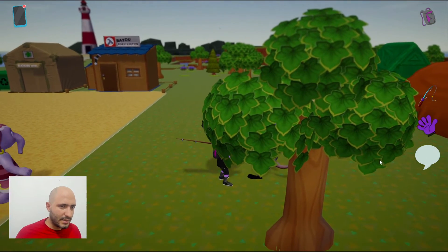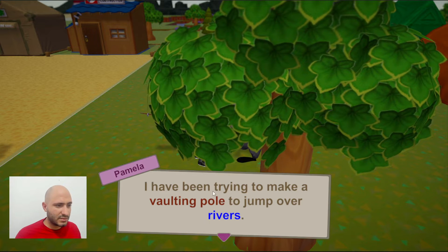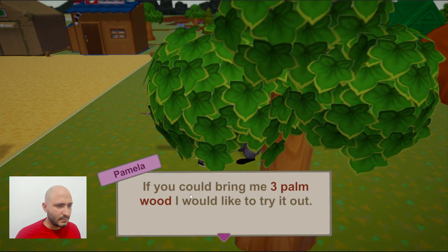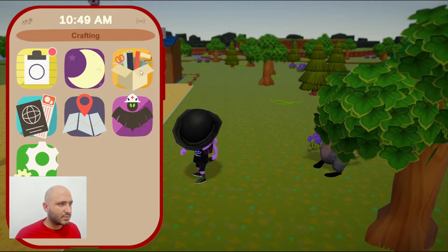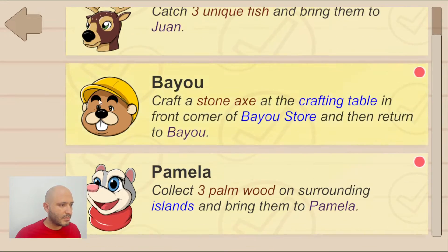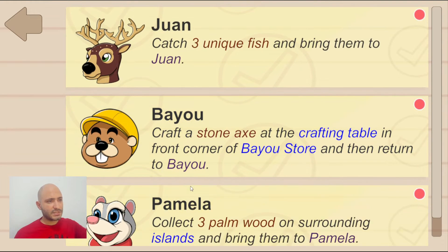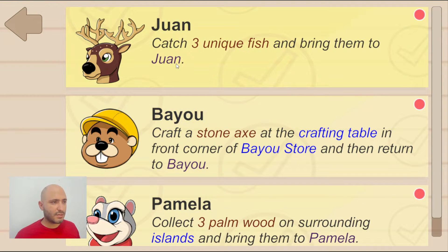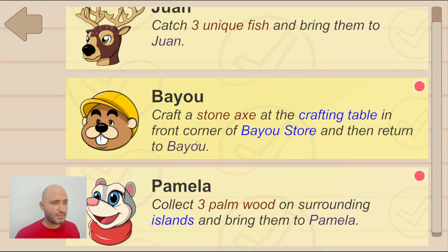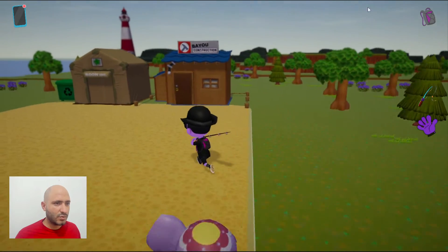Here's Pamela — I'm going to talk to her and see if there's anything else. We're getting another tool or recipe, but we need to deliver three different palm wood to her. So now I have three different tasks: catch three unique fish, craft the stone axe, and get the palm wood. I already have many things to do. I think I want to move forward to the stone axe.